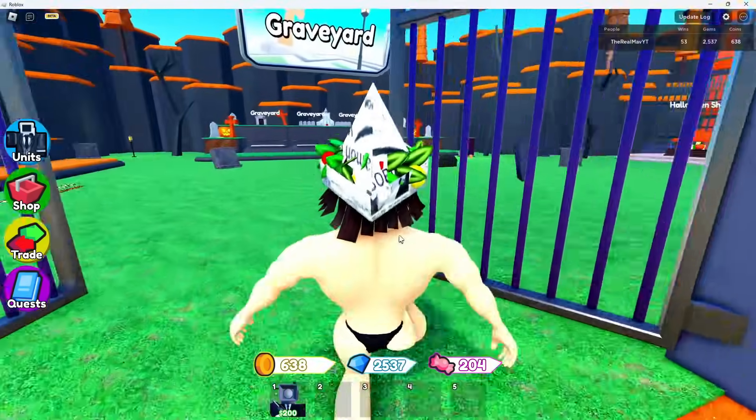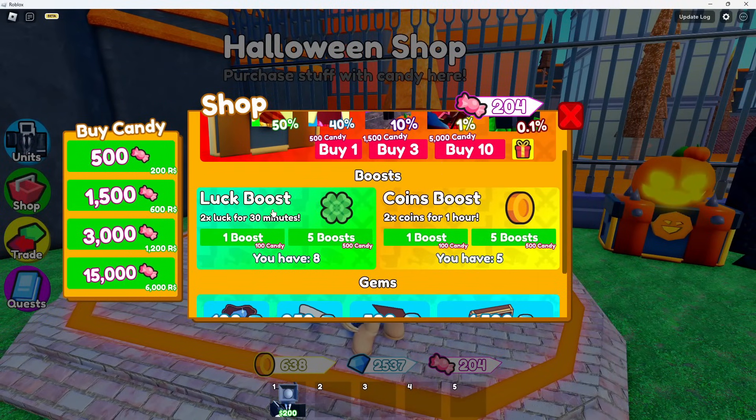Once you do the candy method shown in my previous video, all you gotta do is go to the Halloween shop, and then get your luck boost and coin boost. I really only recommend getting the coin boost — you don't need the luck boost for now.